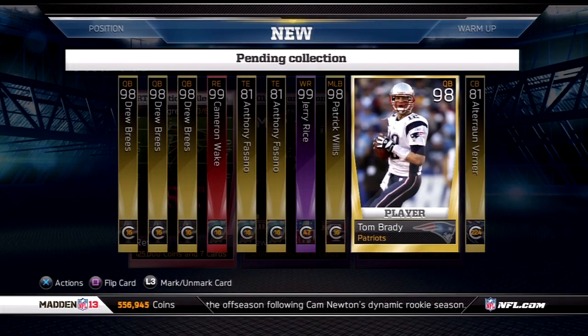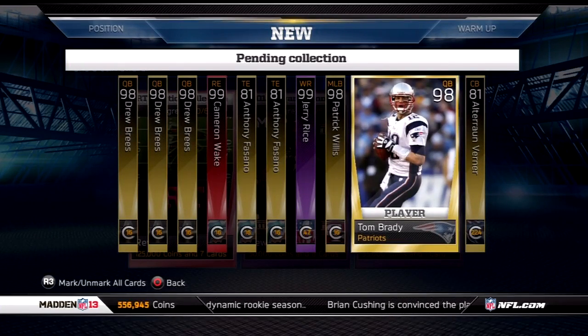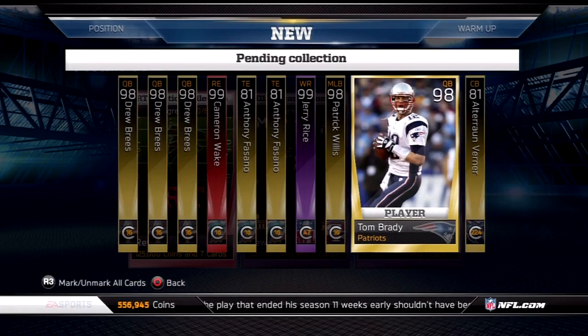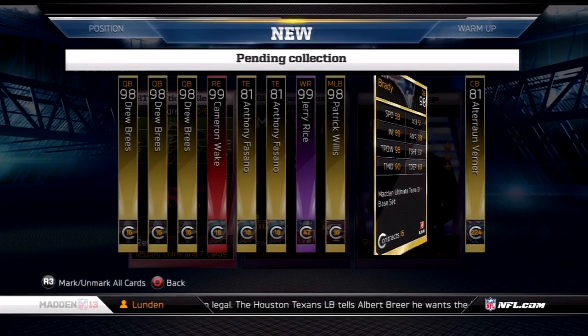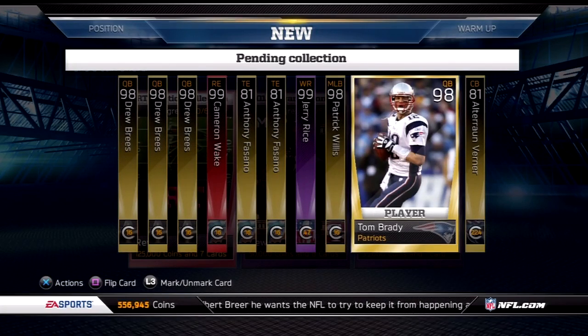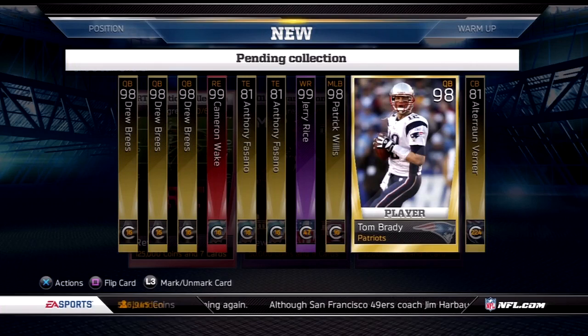Next, I have a 98 Tom Brady card, which is a very valuable card. Right now on the auction block there's only a few of them — I've only seen like eight at a time, and that wasn't the team reward collection card. I got very lucky with this card last week and actually sniped it off the auction block for 12,000 coins, which was a complete steal. I easily banked 125 grand off of this card if I just wanted to sell it right now. I'm hanging on to it hoping he's in the quarterback collection, because I can get a very nice reward if he is in there with Drew Brees.